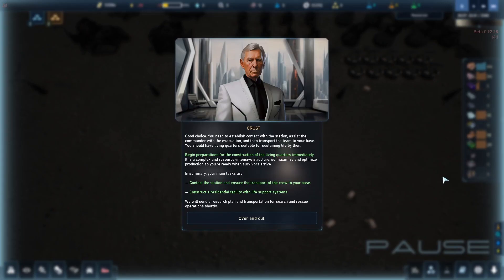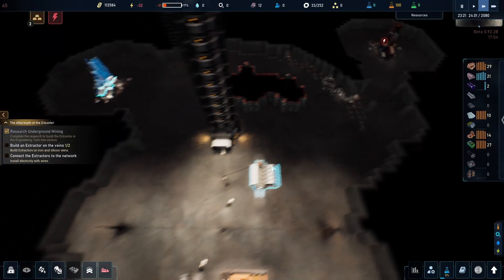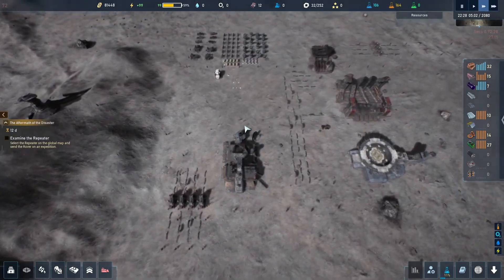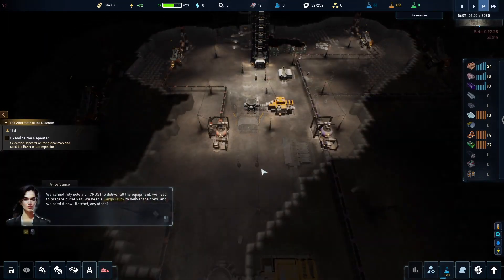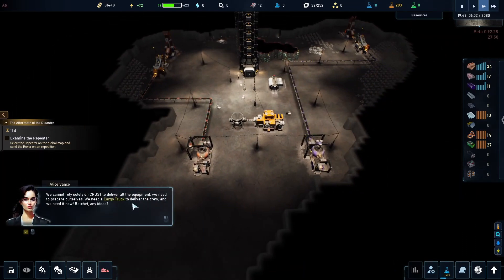What makes The Crust truly shine is its multi-layered gameplay. You're not just building a base — you're managing an entire lunar ecosystem. The game starts with subsurface mining operations. This is where the heart of your resources comes from. You'll be extracting valuable materials necessary for your colony's expansion. As you delve deeper, you'll unlock upgrades that enhance your mining efficiency and unearth rare resources hidden within the moon's crust.